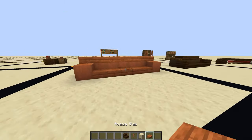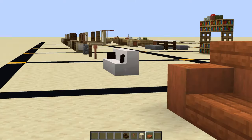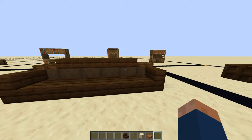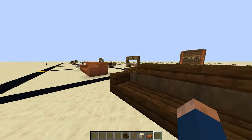Next we have another couch — this one's a lot bigger. I use slabs to make it scaled up from that couch. And here we have the same thing with dark oak, but we use stairs on each end and some trapdoors.